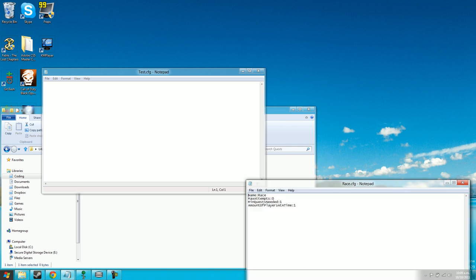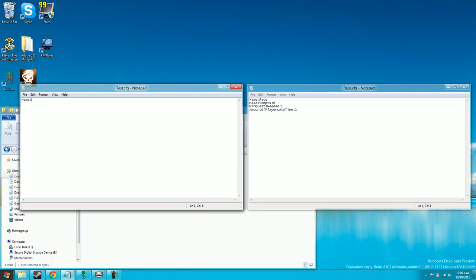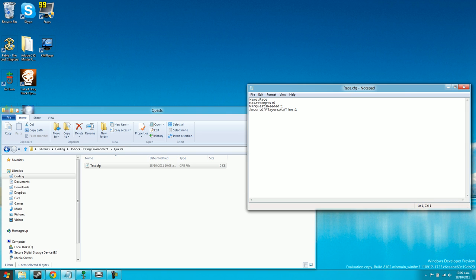Now you need to type in the settings. Give it name: test. Set max_attempts to zero — that means unlimited attempts. Set min_quests_needed to zero because this will be the first quest you do. Set amount_of_players to 1, meaning only one person can be doing the quest at a time. Save that and close it.